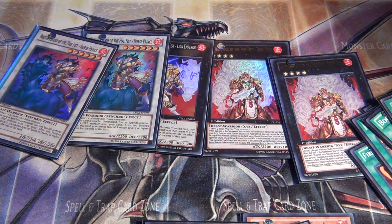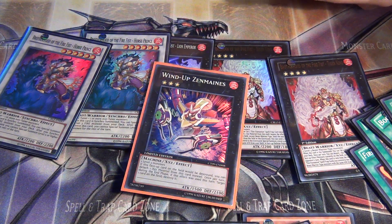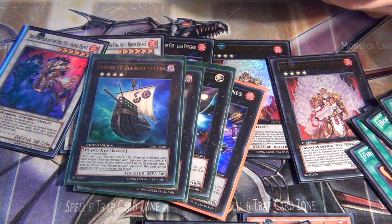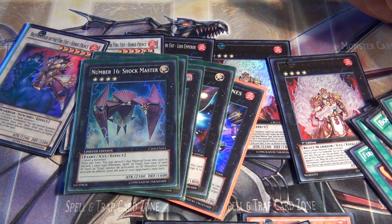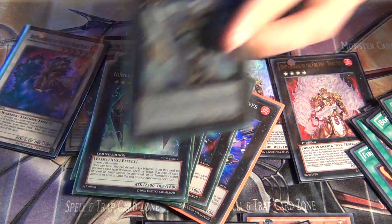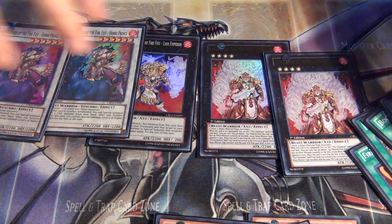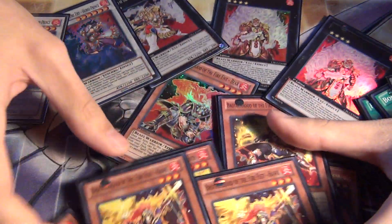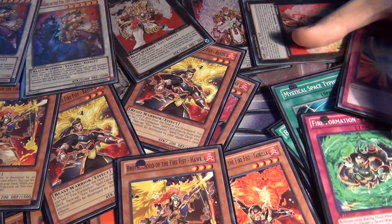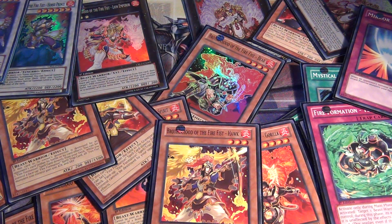For generic Xyz monsters, Wind-Up Zenmaines would be a pretty good one since it's a Fire monster. Photon Papilloperative is pretty good, Number 16: Shock Master if you can manage to ever get it on the field, Black Ship of Corn, Utopia, and Gagaga Cowboy. So that's the Firefist deck. Hope you guys liked it — I'll probably change it over time as this is basically my first attempt at a Firefist deck. As always guys, rate, comment, subscribe. See ya.